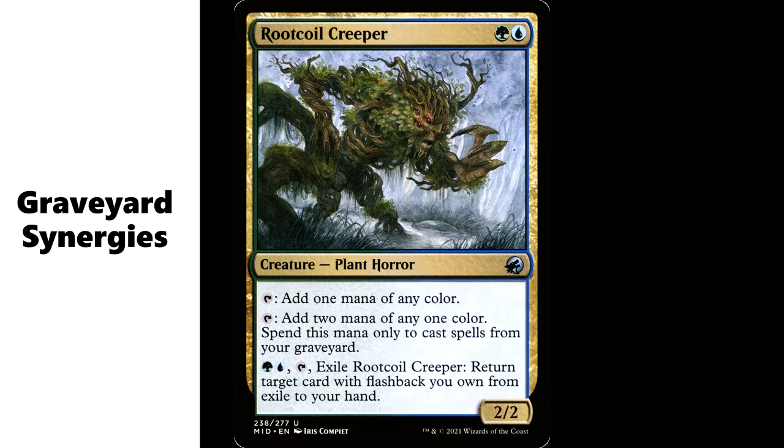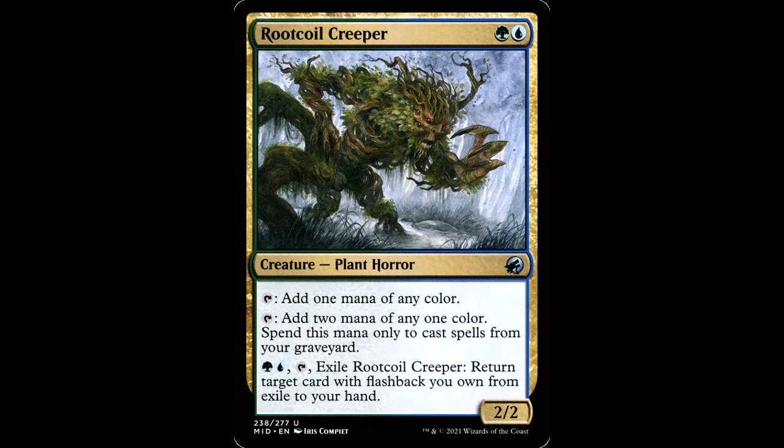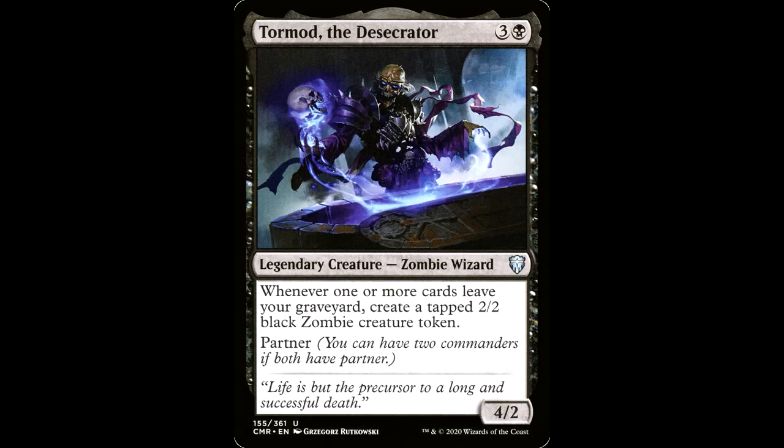A Muldrotha deck needs some graveyard synergies. Root Coil Creeper — green and a blue for a creature, plant horror, 2/2. Tap: add one mana of any color. It also has tap: add two mana of any one color — spend this mana only to cast spells from your graveyard. It also has green, blue, and tap: exile Root Coil Creeper, return target card with flashback you own from exile to your hand. We are casting cards with Muldrotha from the graveyard, so this weird plant horror doubles as a mana dork.